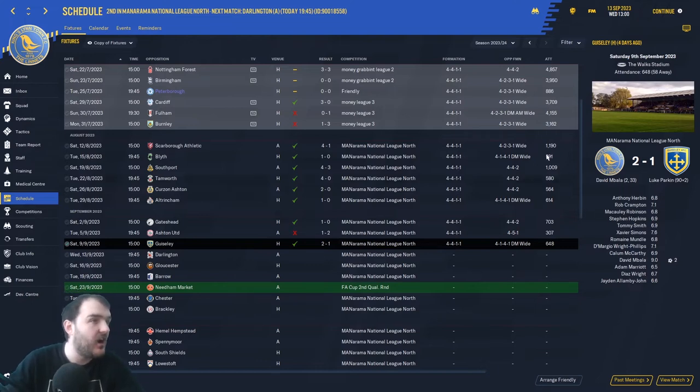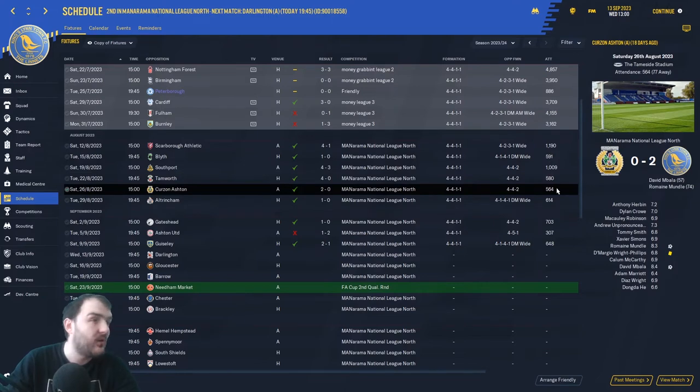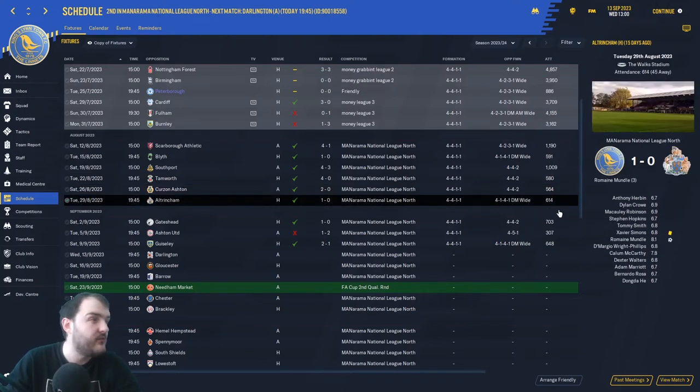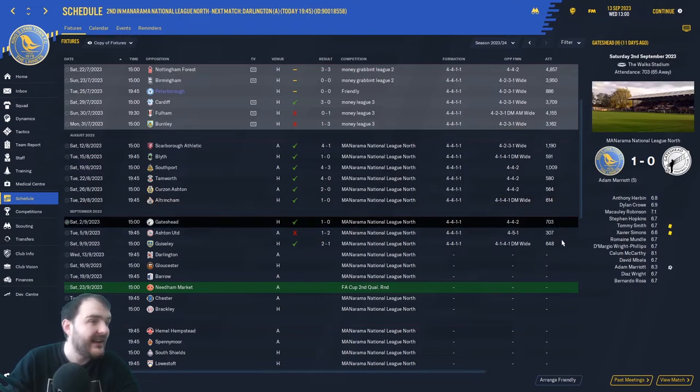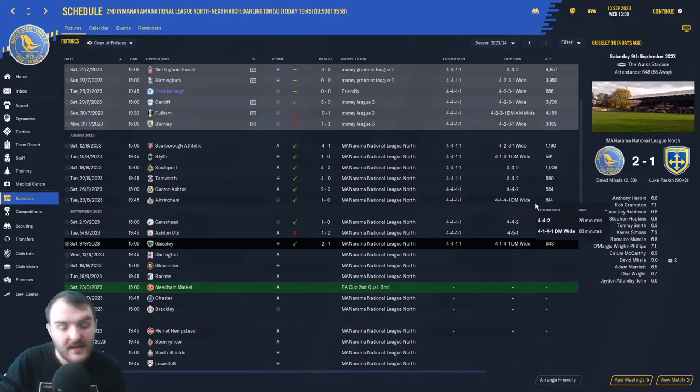Attendances at our home ground have not been great — 591, 580, 564 away, 614 and 703 at home, and then 648 for the last one. Nothing like the attendances Kingslyn are getting in real life — congratulations to the club for getting over 4,000 people to watch them over the weekend as they beat York City 1-0. I would love to get back there for a game at some point this season, but it's not looking possible — maybe next year.